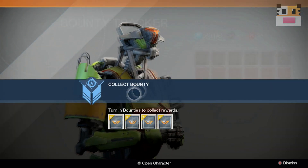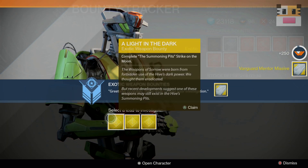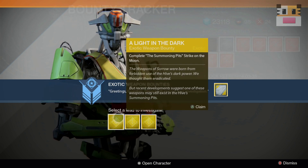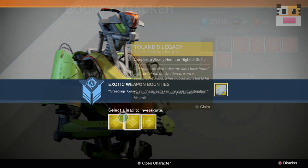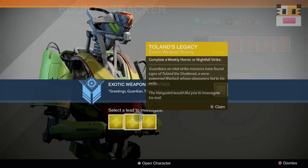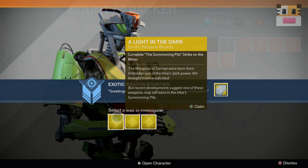To get a golden bounty, the general idea that everyone seems to believe is that you have to start turning in bounties and you'll be randomly given these bounties after enough bounties are turned in. People say if you turn in a lot of them at a time, they're more likely to appear. And as soon as you turn in a whole bunch of bounties, it will just pop up and give you a choice of three different possibilities.